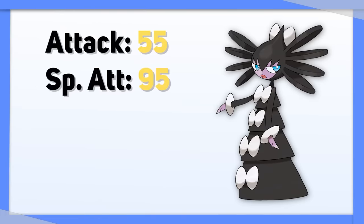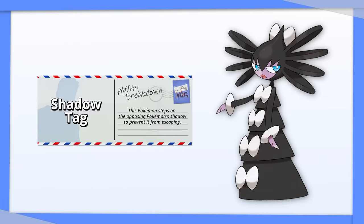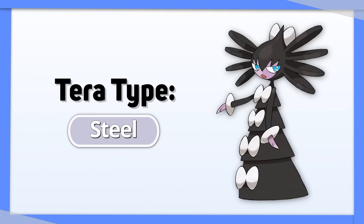Gothitelle is surprisingly bulky, and it really wants to stay alive so it can keep opponents locked on the field with Shadow Tag. Tera Dark can turn some of its weaknesses into resistances, but Tera Steel is also good if you aren't worried about Dark and Ghost type attacks.